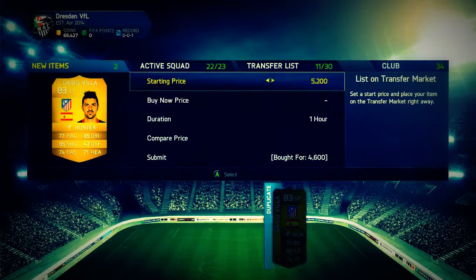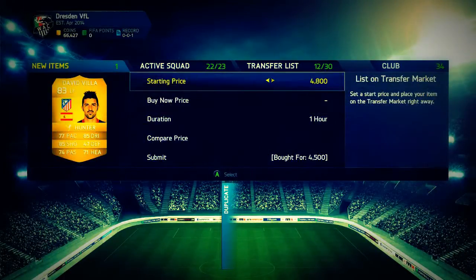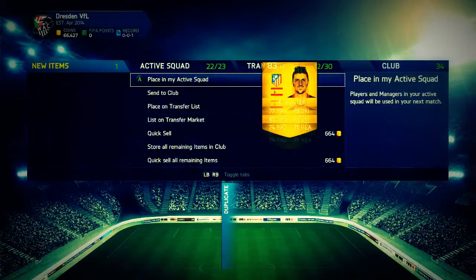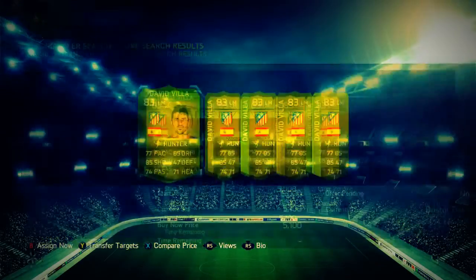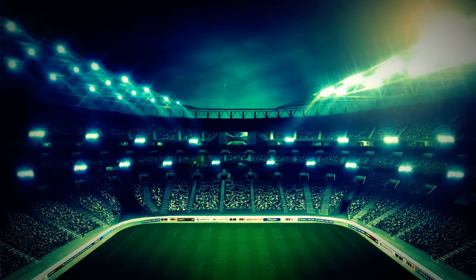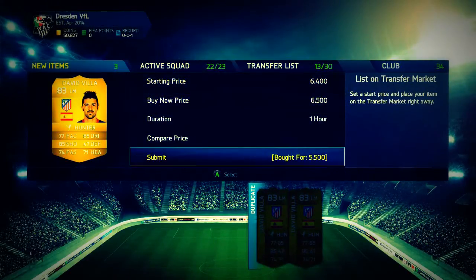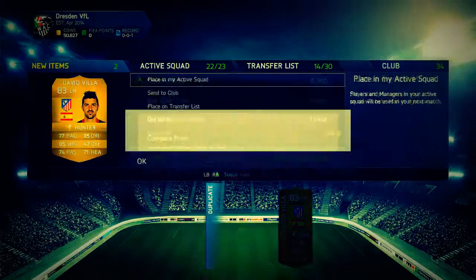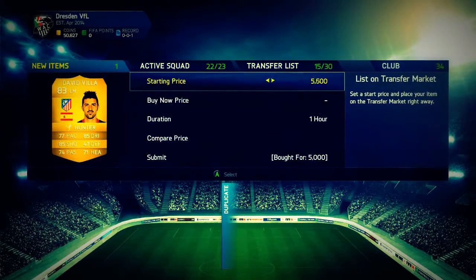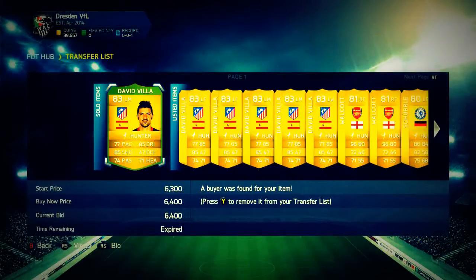Next we pick up two more David Vias in left forward — one for 4.6k listed at 6.4k, and another for 4.5k listed at 6.3k. Drop a like if you can — let's go for 60 likes, that would be amazing. Also follow me on Twitter, link in the description. Then I show myself buying some more David Vias in left mid — there were like three on the market for under 5.5k and the next cheapest was 7.2k, so I bought all three and listed them.